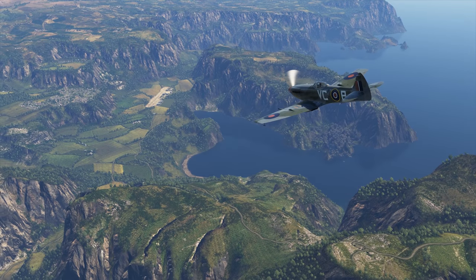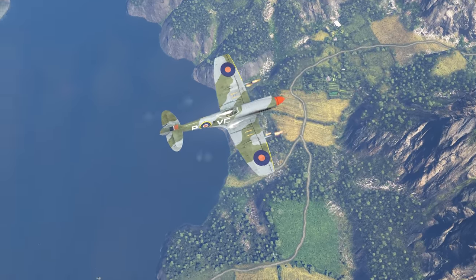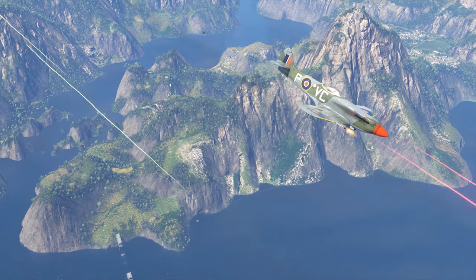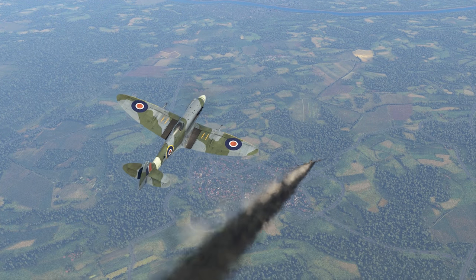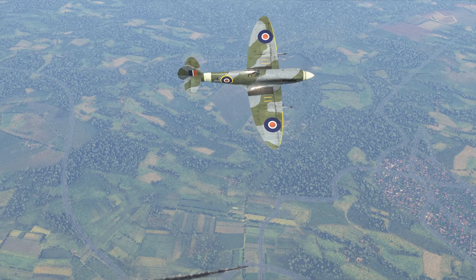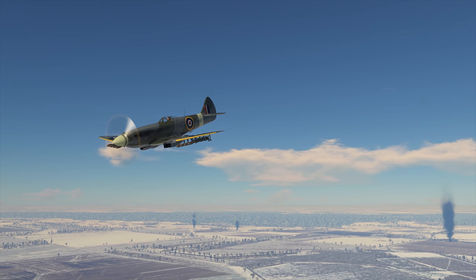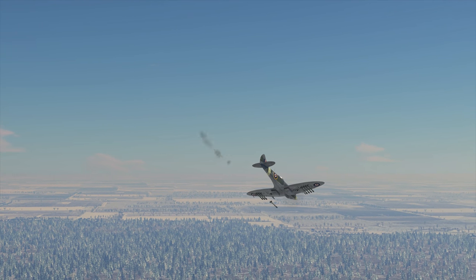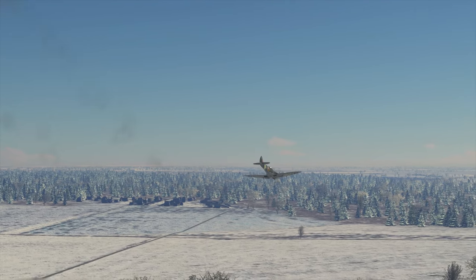We won't talk much about the FR Mark 14E version — though it has a great maximum speed of 730 kph, it's a lot worse when it comes to turning. Going on to the Mark 18: still the same armament and the speed is even lower, but there's a good variety of bombs and even some RP-3 missiles. Yet it's quite hard to prove the Griffon's potential in mixed battles — those machines were designed to fly at high altitudes. All these planes are from BR 5.7.